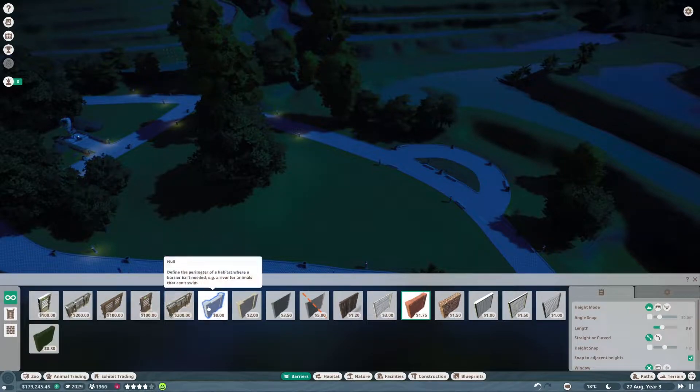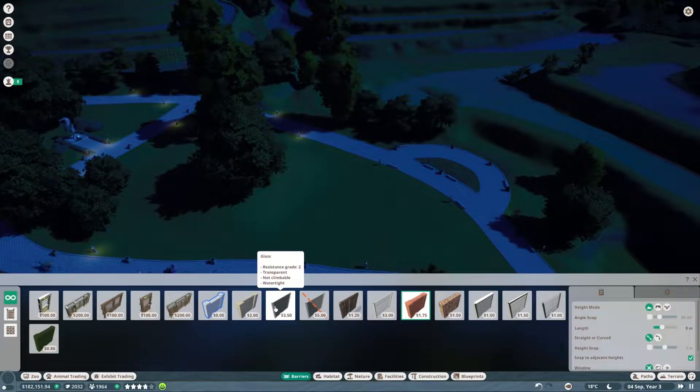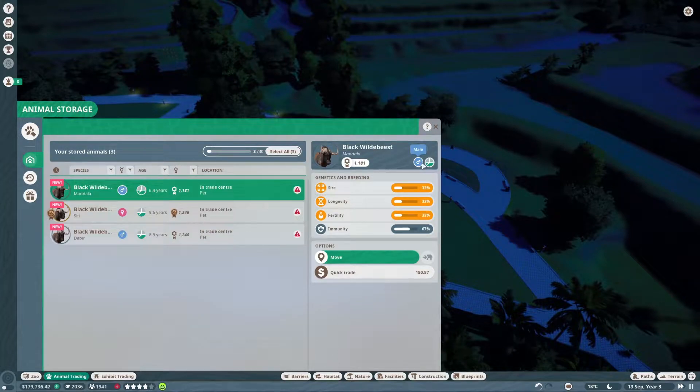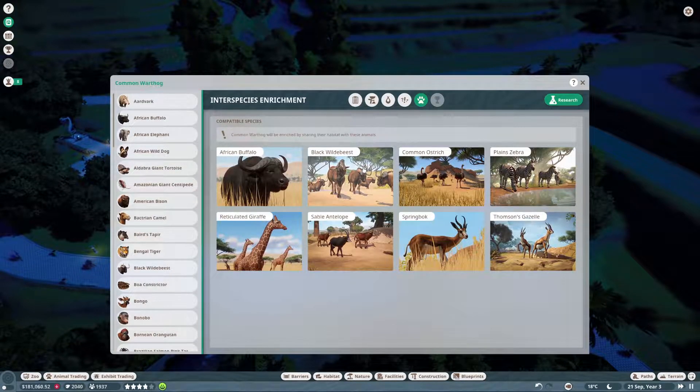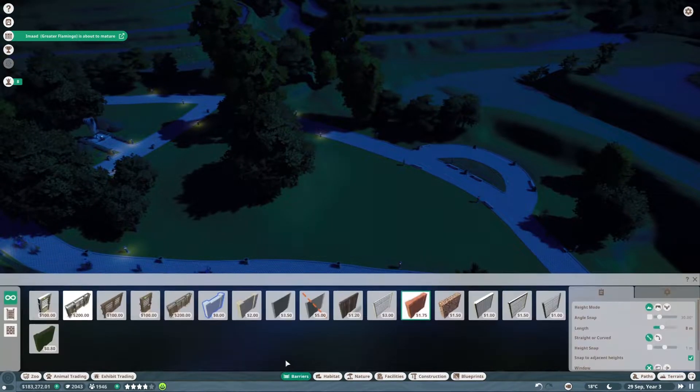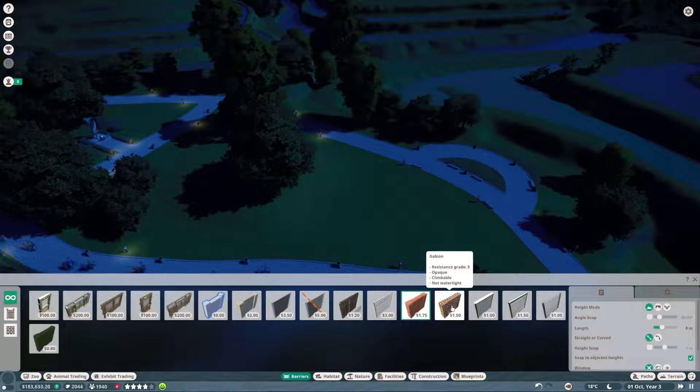What kind of barrier do we want for black wildebeests? You can have a barrier where a barrier isn't needed — for example for swimming animals, that's interesting. I don't know what resistance grade we need. So if we go back to animal storage — there's no real way of seeing what its resistance grade is there, so I have to go to the Zoopedia, find black wildebeest, and figure out: grade two. Needs 410 square meters. So for grade two we could just use the wood logs, which have a nice effect.